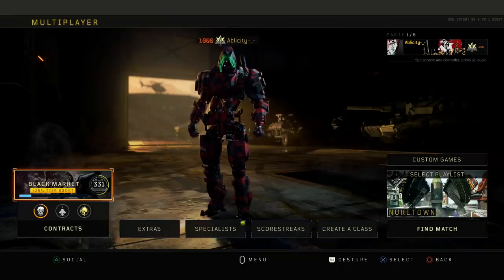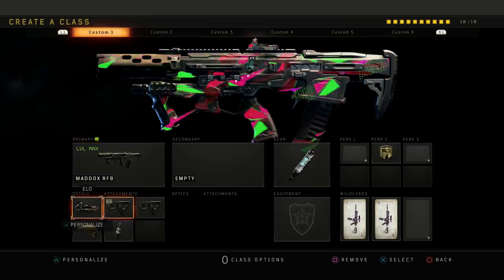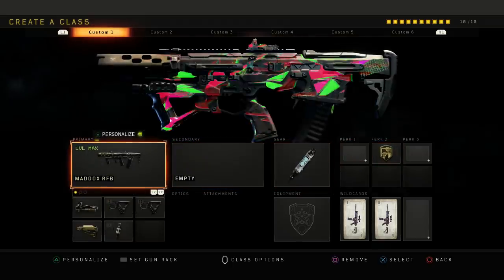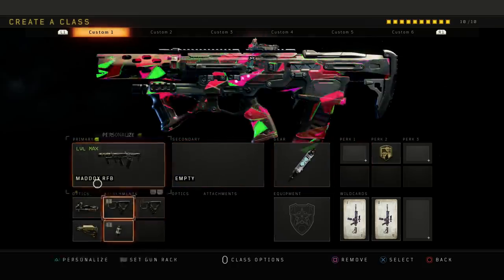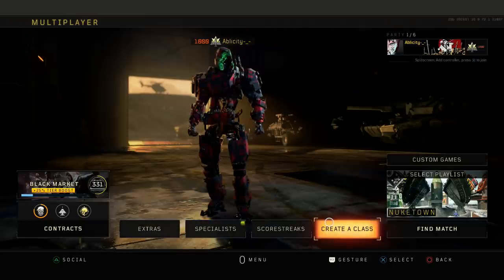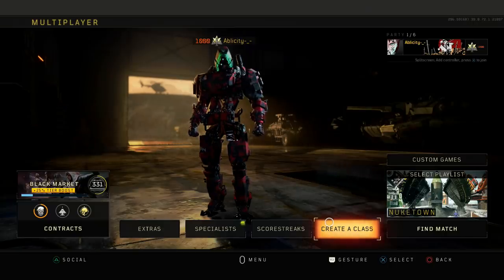Yo, what's going on guys, it's your boy Oblicity here. What I have for you guys today is another banger video on the channel. I got some Maddox gameplay for you guys today. I actually made a video on this class not long ago but I'm going to show you guys it again anyway. I got ELO, double quickdraw, stock, and fast mags on the Maddox, running stim shot. For the perks I've only got dexterity. With this class I usually run Crash so I can replenish my ammo because I don't have scavenger on. This is a really good class right here guys, you should definitely try it out. The Maddox does take some time to get used to — it's one of those guns that are pretty hard to master. I actually did feel pretty off this gameplay but I still managed to drop a good gameplay for you guys. If you guys are new to the channel, make sure you guys subscribe and let's try to hit 400 likes on this video.